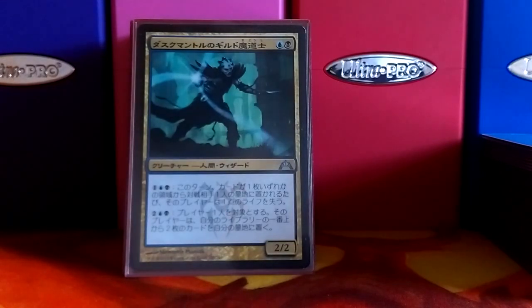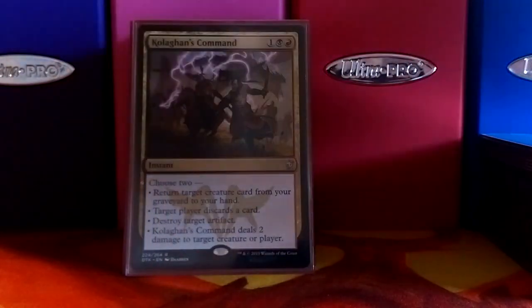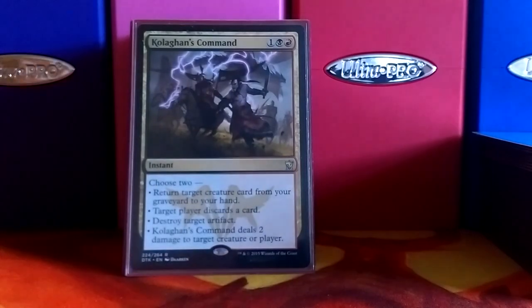This deck does a lot of combos. The main one is Duskmantle Guildmage and Mindcrank. Now we've got the instants — Kolaghan's Command helps get an extra point of damage, gets them to discard a card, destroys an artifact, and if you have the Guildmage in your yard, you can use it to get it back.